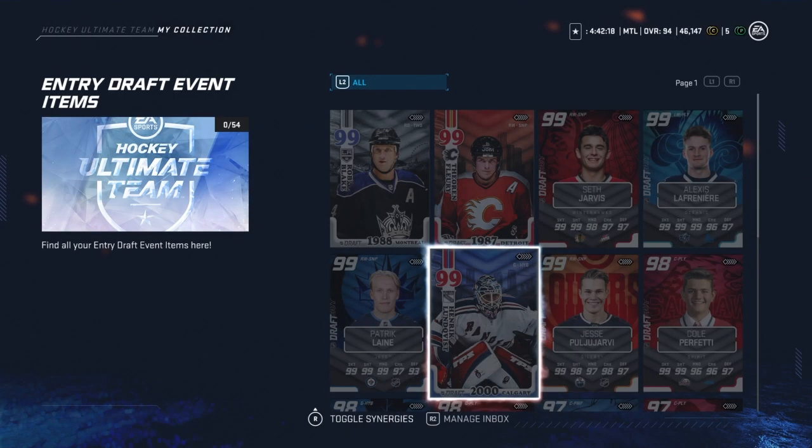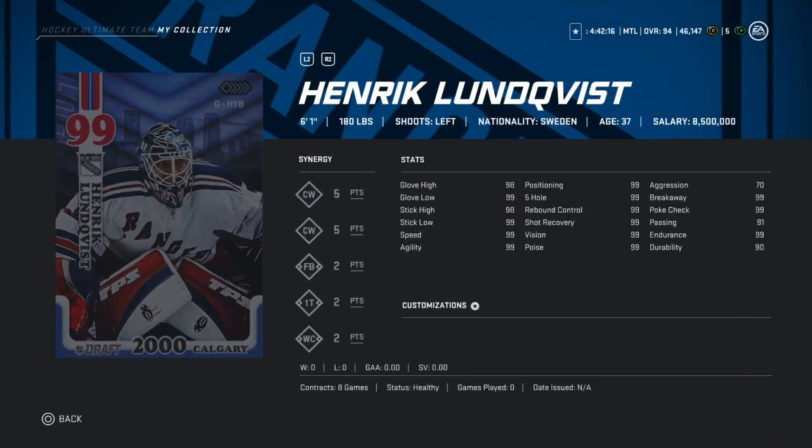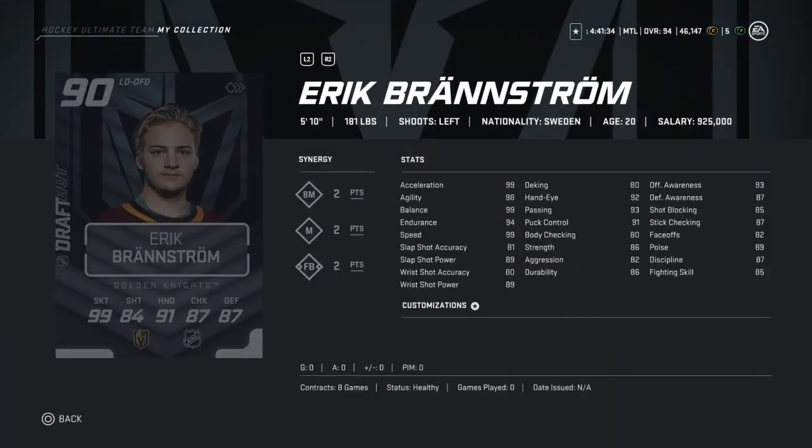Henrik Lundqvist, the King of New York — 6'1", 180. His stats are fantastic; I have not seen anybody with him but he looks like a great 99 overall goalie. His aggression is quite low at 70, which is fantastic. His height might be a slight issue, but I think he's still going to be a fantastic goalie.